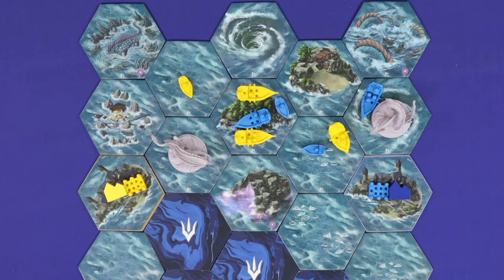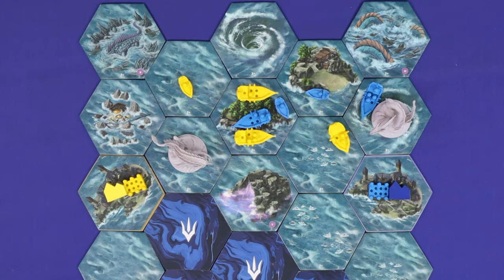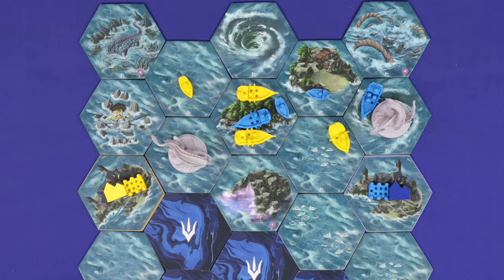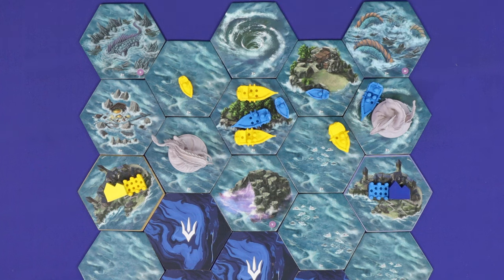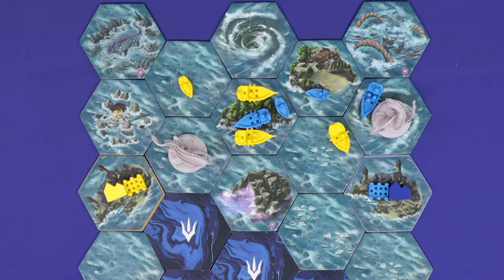Once you've completely finished with all of your moving and construction, you'll move on to the settle and battle stage of your turn. Here in any order, you must resolve all battles where one or more of your warships shares the space with an opponent's building, opponent's warship, or monster. If valid, you may also choose to settle on resource islands. On resource island hexes, you must resolve battles before resolving settling.